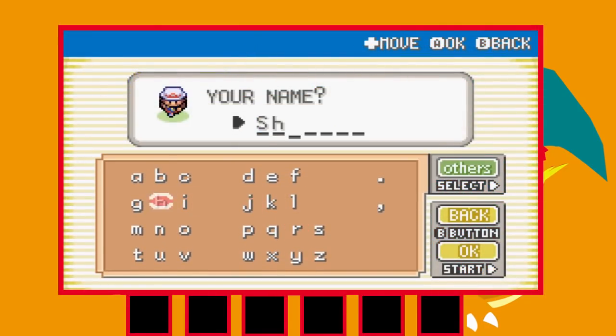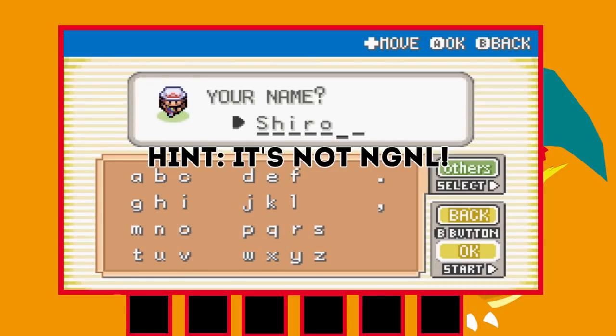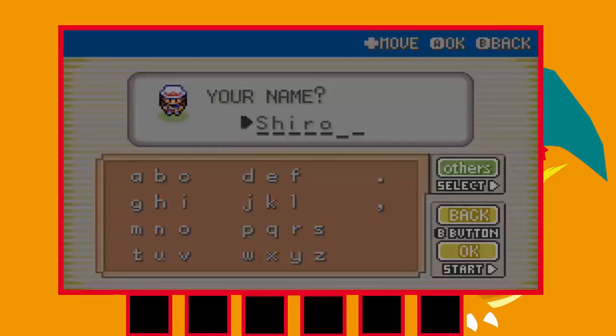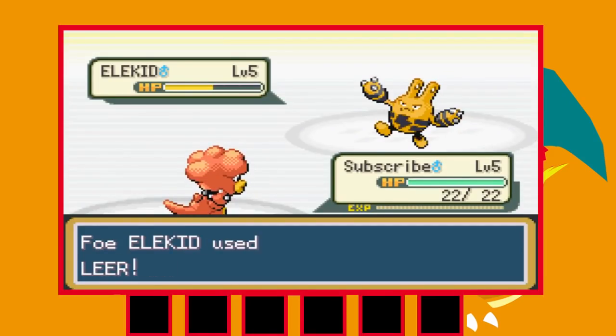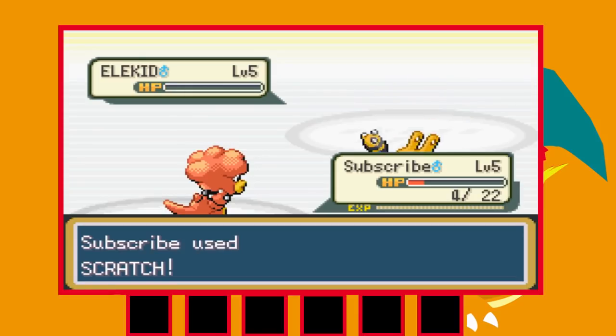I start the game picking the female character this time and call her Shiro — comment down below if you get the reference. I name our rival CPC because technically he beat me in the challenge we did together so he's now officially my rival. I pick Magby as my starter and we beat CPC in a very close fight.